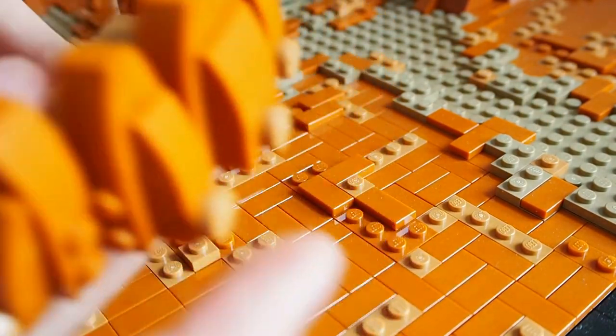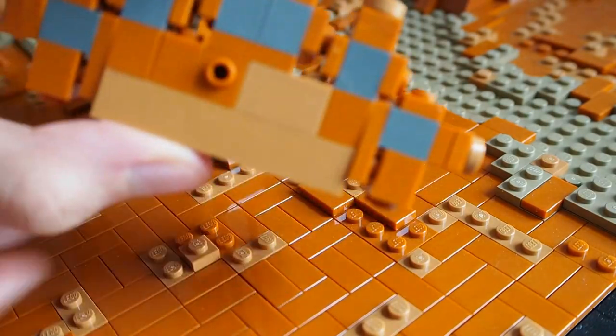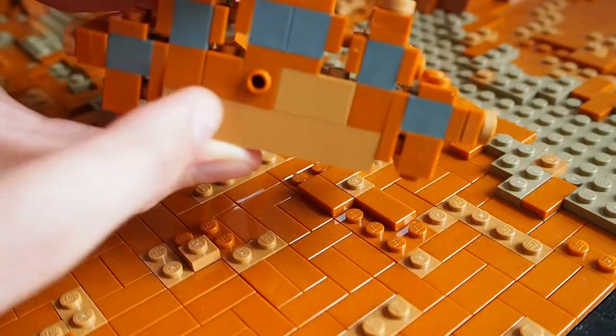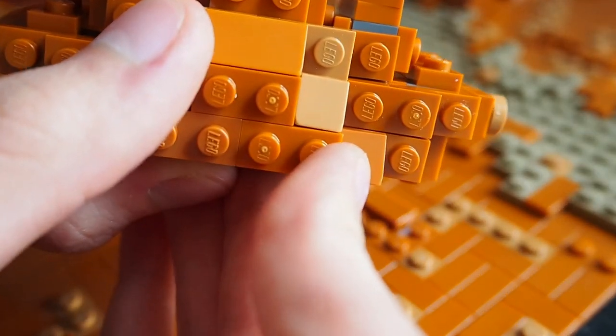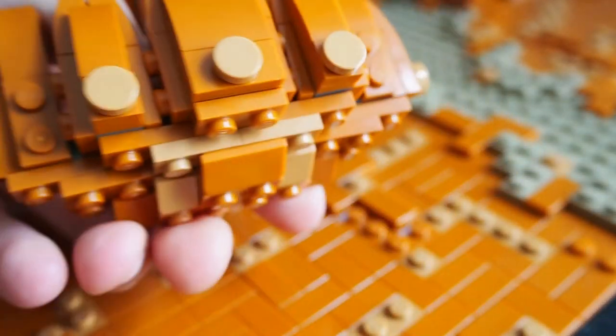I also thought that the underside of the SNOT balcony didn't look that good, so I made a little sort of rockwork with plates and some slopes to put underneath — and now it looks way better.